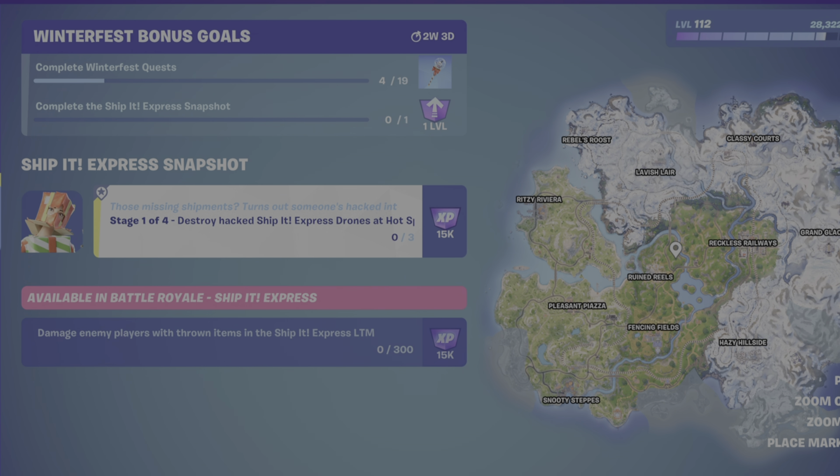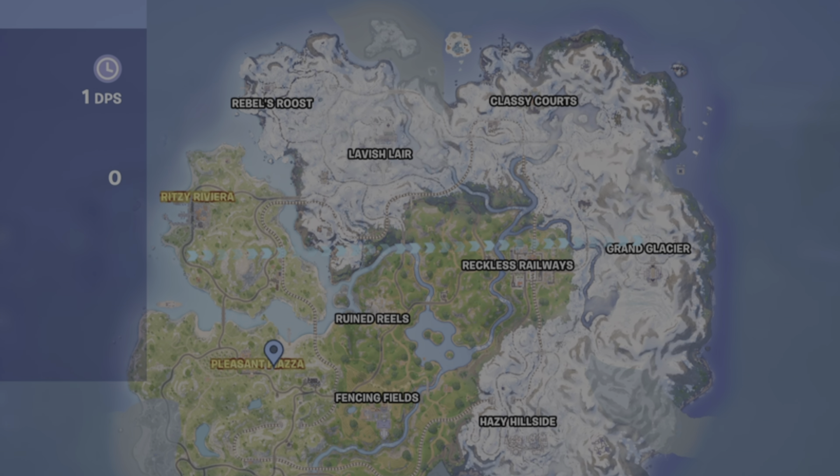So super simple challenge. You're going to load up a match. Before you get off the battle bus, you want to go to the map. When you go to that map, you want to look for a hotspot. A hotspot is a named location. Any of them that are yellow at the start — these are hotspots.